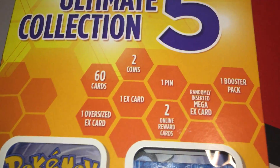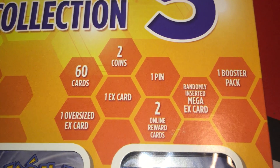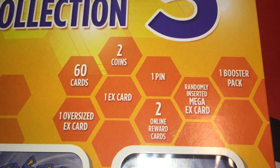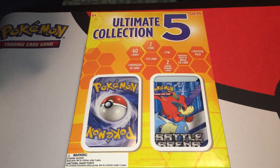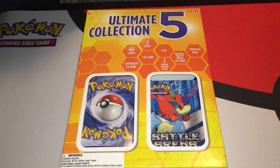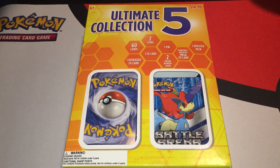The Ultimate Collection 5 from Target, $14.99 — two coins, 60 cards, one EX card, one oversized EX card, one pin, two online reward cards, a randomly inserted Mega EX card, and one booster pack.